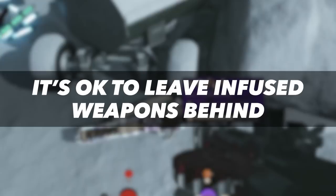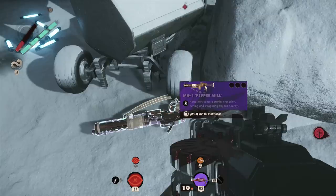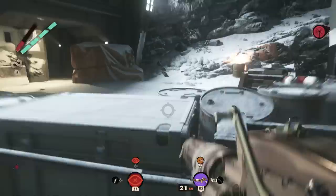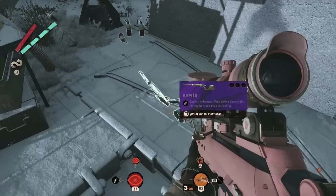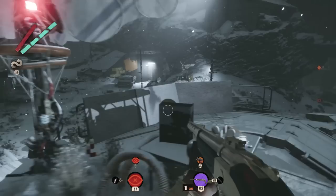Deathloop only lets you carry three guns at a time. So if you're carrying your three favorite weapons and find another you want to try out — as long as you've infused a weapon, or any item for that matter, you'll always wake up the next day with that weapon in your inventory, even if you leave it behind. The same goes for slabs. You can only carry two slabs, so when you get a new one, you'll be forced to leave an old one behind. But don't panic — so long as a weapon or slab is infused with residium, you've got nothing to worry about.